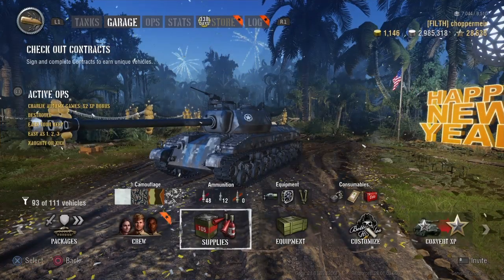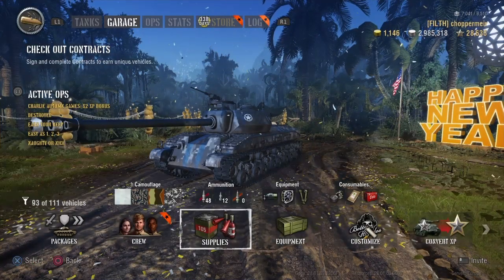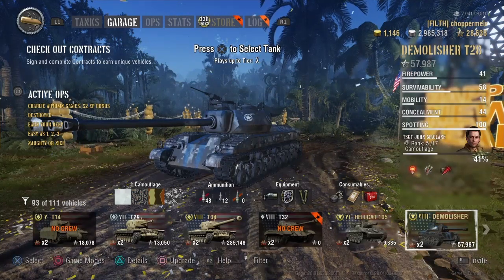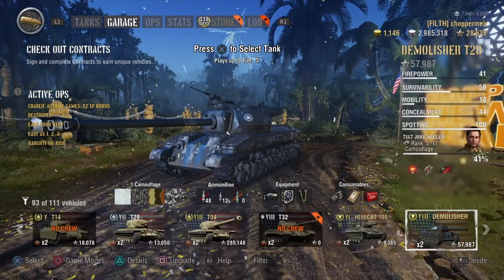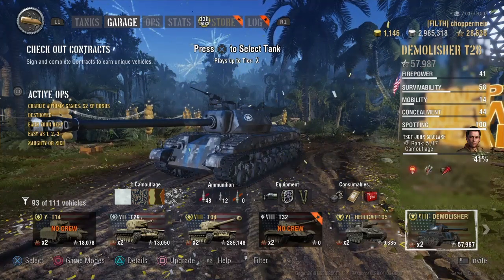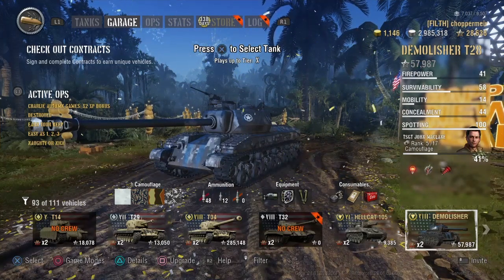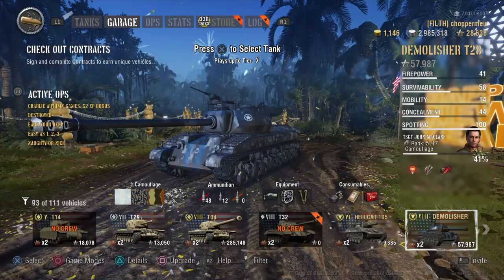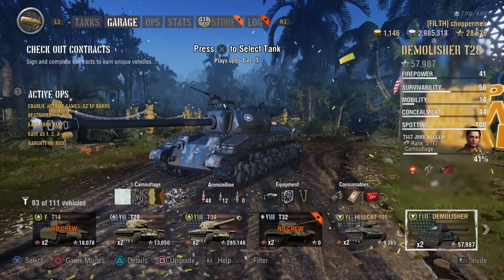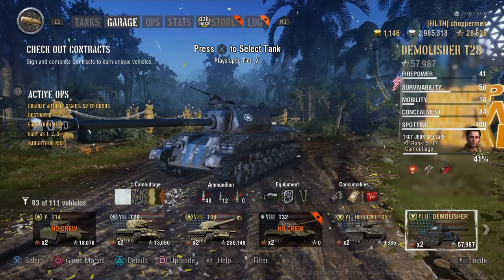Trying to duck, dip, dive and dodge is kind of difficult in the T28 Proto — completely the same in the Demolisher. I have put camouflage on it. The crew I'm training is the John McClane crew that I'm putting back into a Pershing, so at the minute I only have Sixth Sense, Repairs, and Situational Awareness. I'll probably swap out Situational Awareness for Brothers in Arms to boost everything, then retrain Situational Awareness.